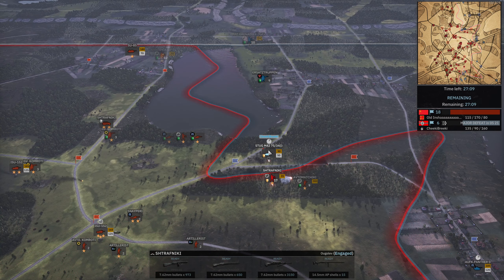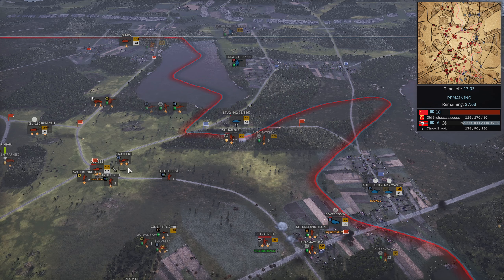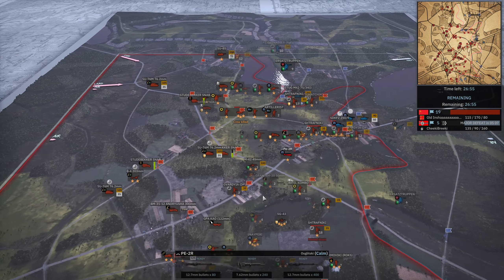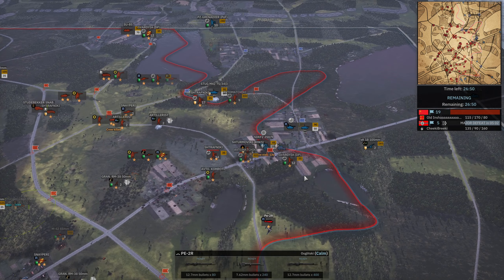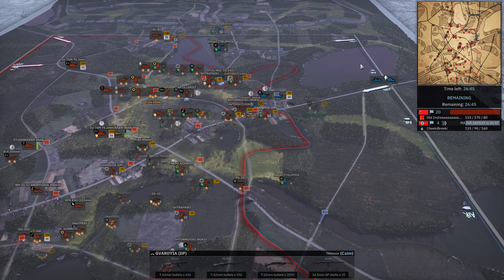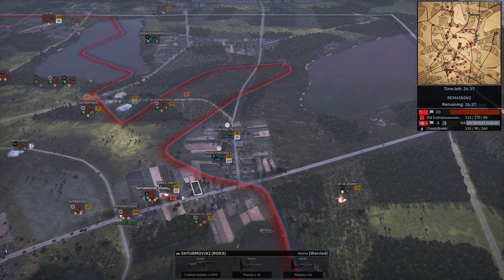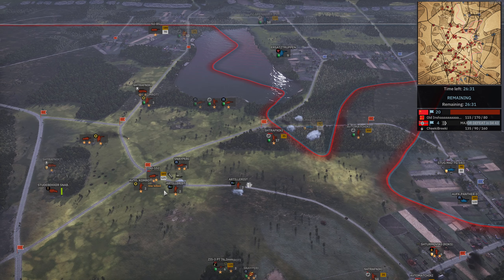Strafniki firing their PTRD versus this dinky little tank. ISU slowly coming forward for that — Panther did get a kill on the ISU. This one doesn't have any AP left, which is probably why it went down. But I expect unmolested IL-2s coming forward any second now. Sturmpioniere desperately coming in — and you know, the last three Sturmpioniere just got killed by IL-2, so why not the next three?